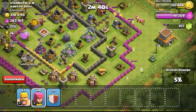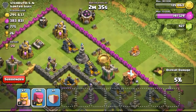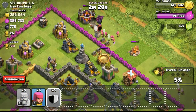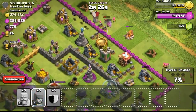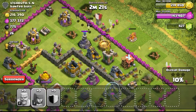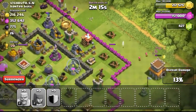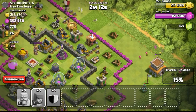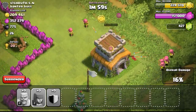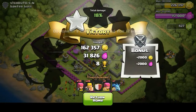I wanted to get the gold specifically because my elixir on the top right is almost at max capacity. I decided to attack the gold mines, which were relatively easy to get — especially the ones beside the walls. One particular gold mine posed a slight difficulty since I didn't have wall breakers, and the barbarians would get taken out by the level 1 wizard tower. I dropped my minions to fly in and take out the gold mines first, and they also took out the wizard tower.